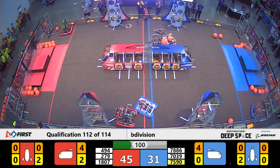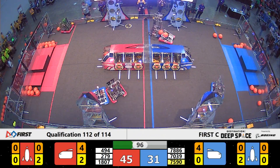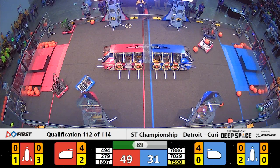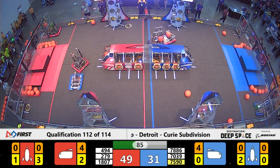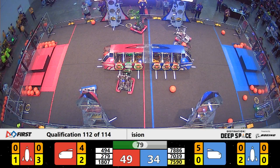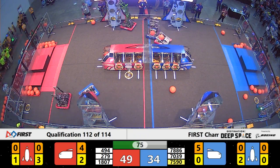70-39 XO is lining up, just missing a piece of cargo they were trying to place into the cargo ship, thanks to defense from Tech Fusion. Over on the other side of the field, 78-86 is trying to get a hatch panel from their human player station. Unfortunately, their mechanism is not as accurate as they want it to be, so they've been unable to grab the last few.